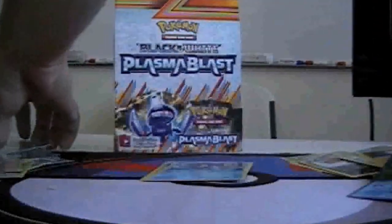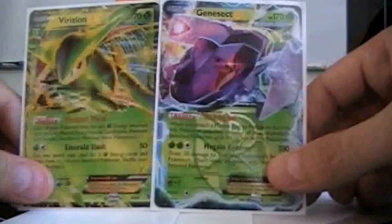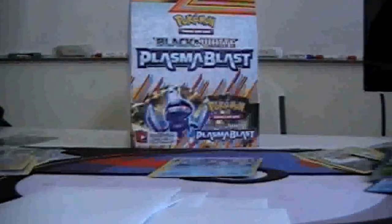And that's it — let's see this box. We got one Full Art, two Ace Specs — Master Ball and G Booster — and the two important Pokemon EX. Okay guys, see you next time. Bye!